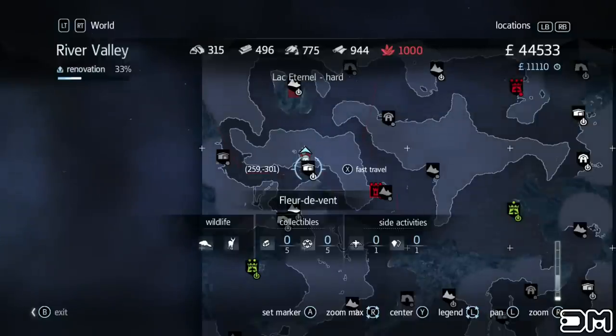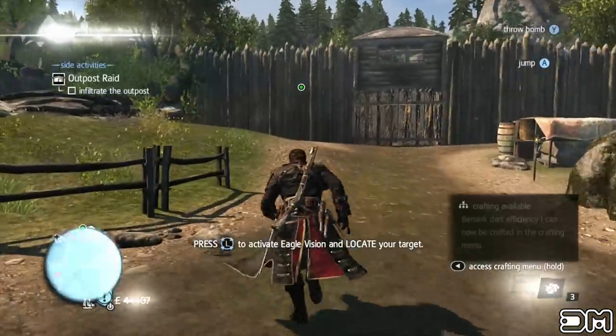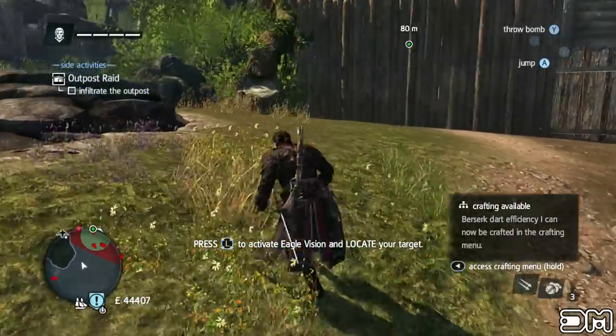You're gonna have to select an outpost with multiple keyholders. I chose this one in River Valley. Your objective in these side missions is to kill the keyholders and loot the warehouses. This is one of the easiest outposts to loot.